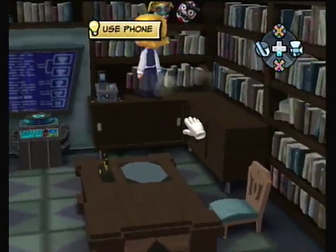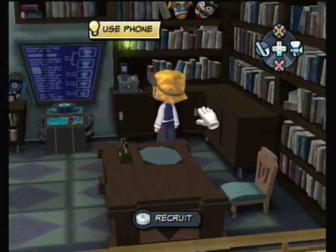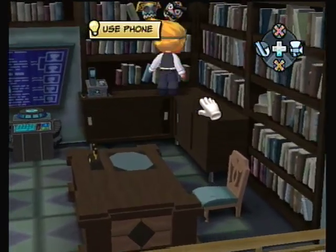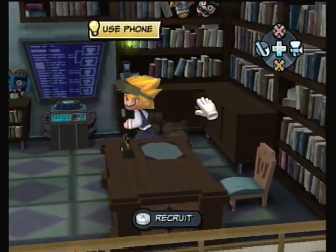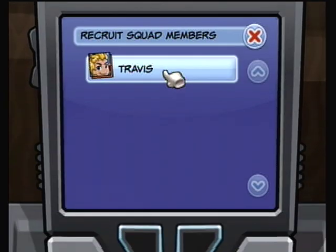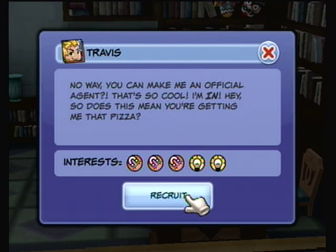Can you remember who that one person is, or who do you think we're going to be calling to recruit? We are going to be recruiting Travis! 'No way, you can make me an official agent? That's so cool! Hey, I'm in!' So does that mean you're getting him that pizza? Yeah, he has to be paid in pizza — if you remember that from earlier.